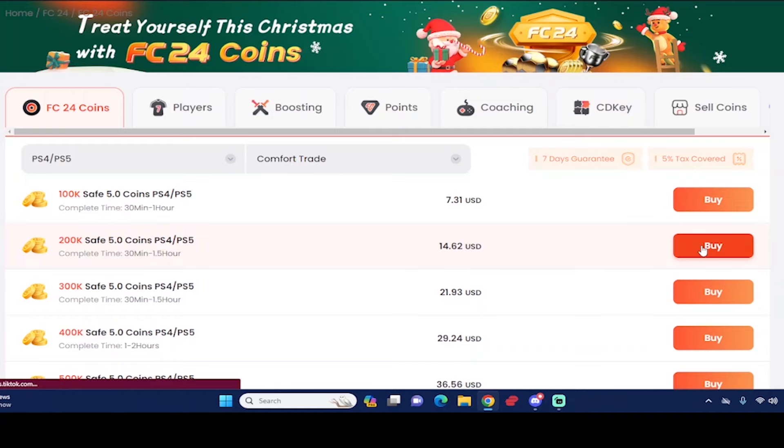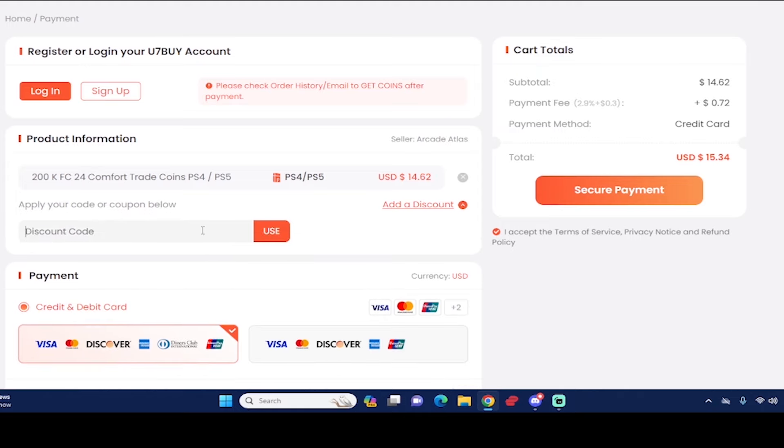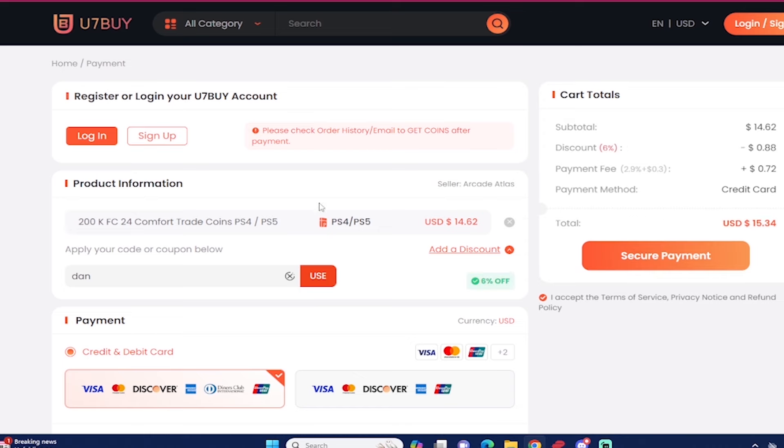If you guys want the most cheap and most reliable EAFC 24 coins, make sure you guys check out use7buy.com to make that team better. If you ever want to make a purchase, use code 'dan' to get six percent off. Also, if you want to sell your EAFC 24 coins, go to the same website and go to the selling section as well.